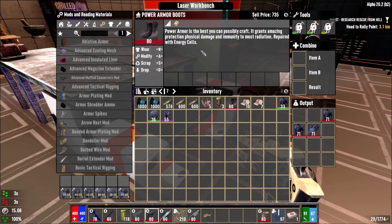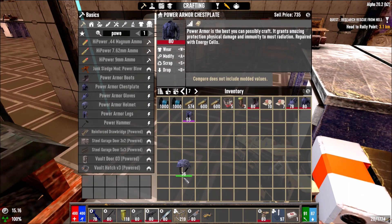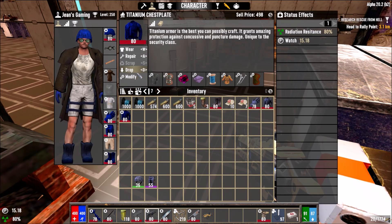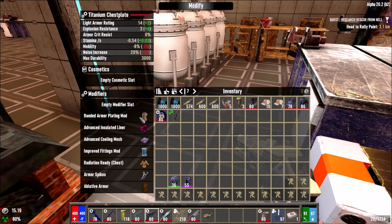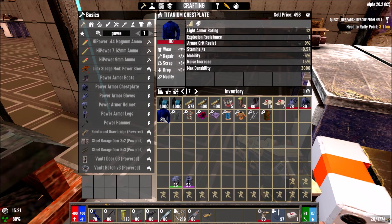The boots are level 80. It doesn't say fire resistance but apparently it is 100% fire resistant. I still can't believe it — you guys have commented saying it definitely is. If it's 100% then I should have made this way sooner. Even level 51 power armor would have served me so well, but I'm definitely going to wear these to test them properly.